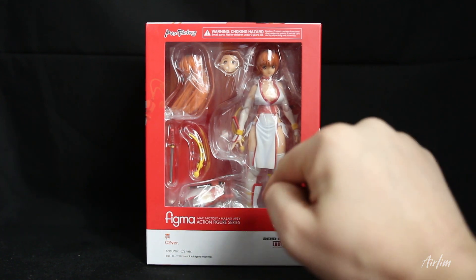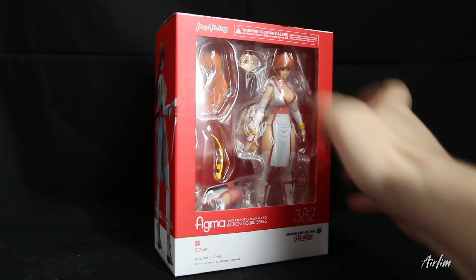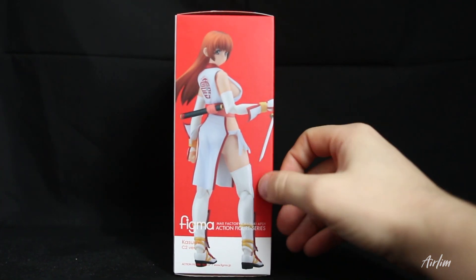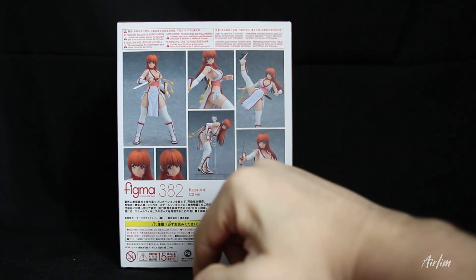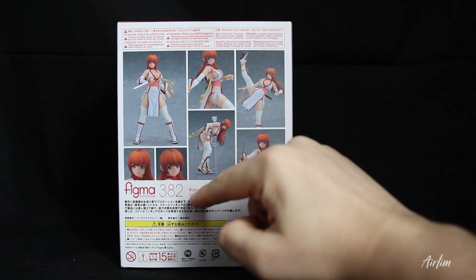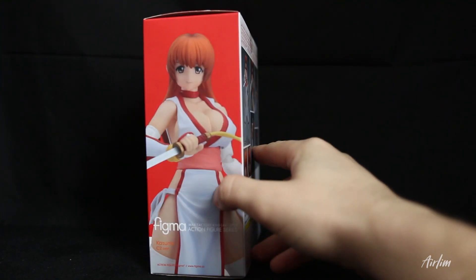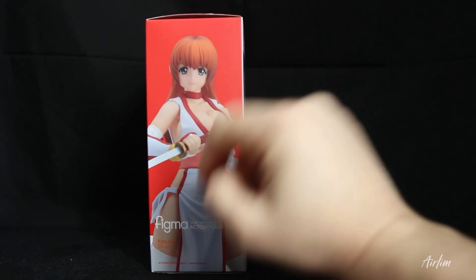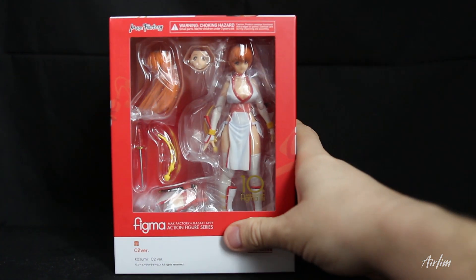You get a lovely window display here with the actual figure. You can see different parts of her — turn it around and you get a lovely image of this figure. Then you obviously get loads of different poses and stuff that she can do. I'm guessing also you get the kind of like bent-over look that she always has. I used to have a figure of that as well. There's another picture and another picture down there.